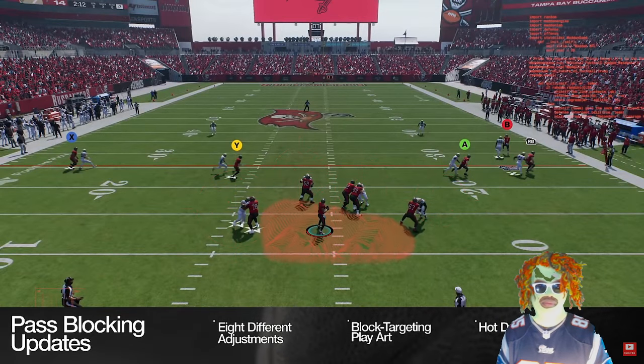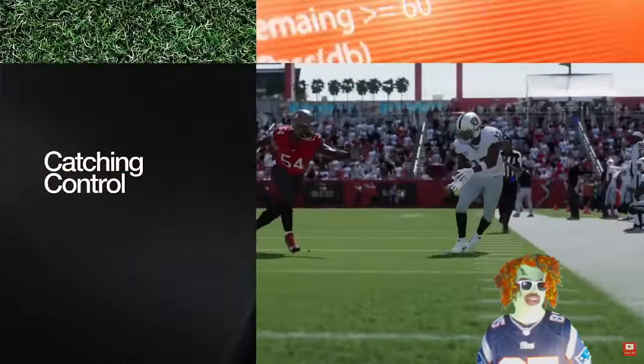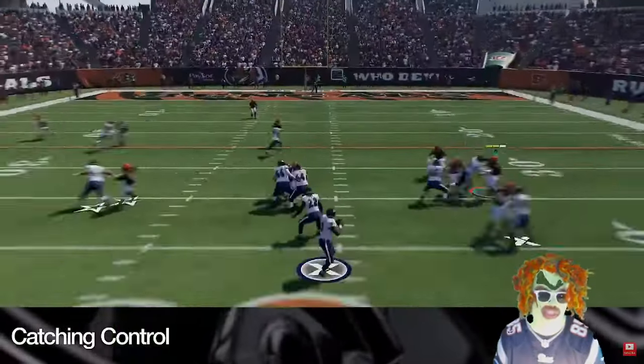New pocket building logic, along with hundreds of new blocking animations, naturally boost engage pressure to form the pocket more authentically, so quarterbacks can step up to make clutch throws when the protection is right. This is the same thing from College Football.